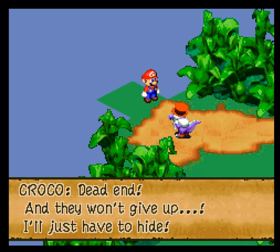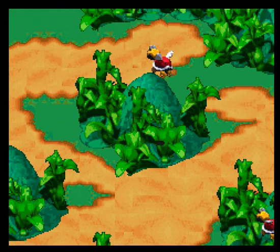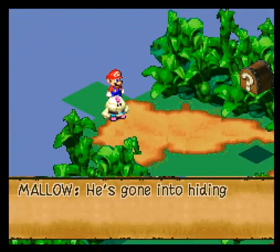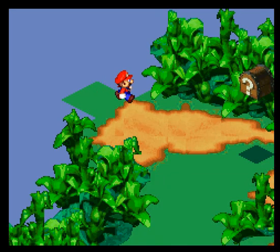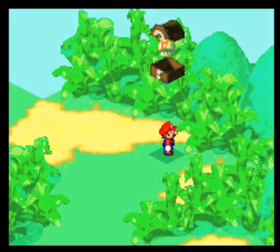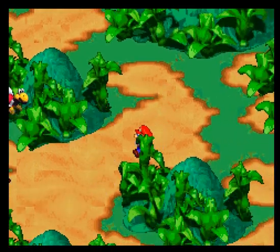We finally caught him at a dead end. Maybe he'll actually stop. Or not. He apparently runs a lot faster than we expected. Now Mario gets to be sneaky and sneak up behind the crocodile. Whoa — a Goomba. Didn't expect that.